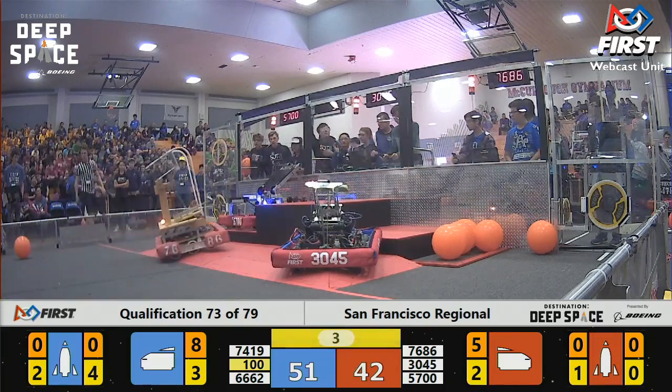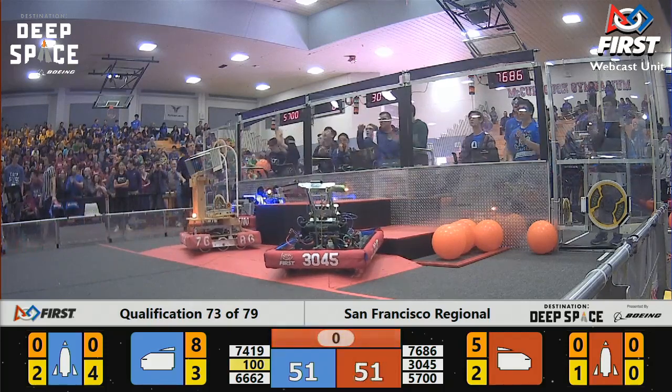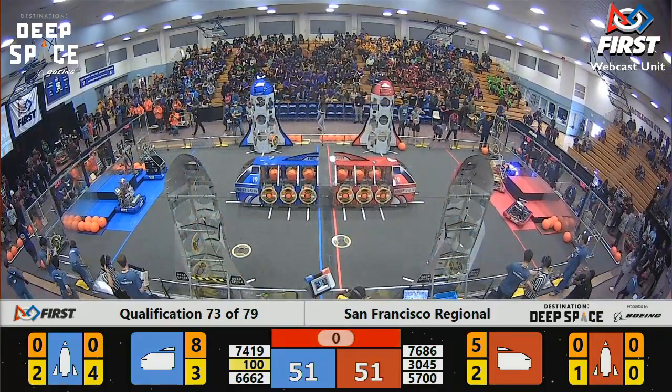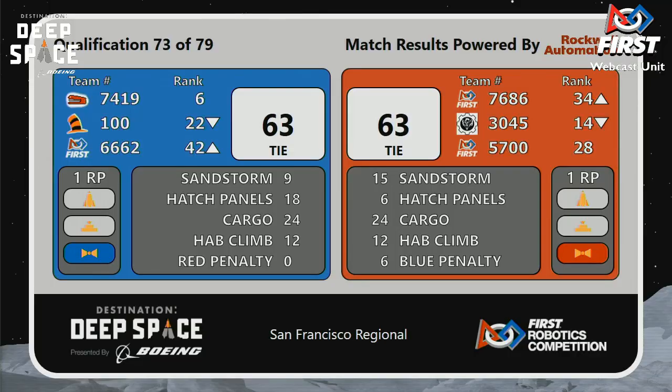Less than five seconds left to go. They'll hop on to the HAB platform. All six robots look to be off the carpet and ready for launch. Very exciting — our second tie of the event. 63 all. Both alliances will gain one rank point for the tie. It seems they both did an excellent job scoring in the cargo.